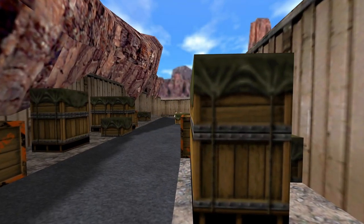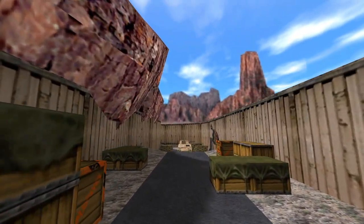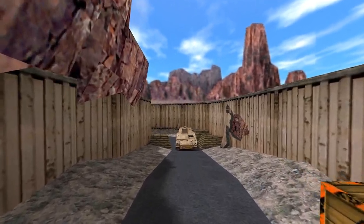Near the halfway point of Surface Tension, you reach a road where you have to avoid being attacked by a military tank blocking the exit. Your options are either to destroy it or rush around it.